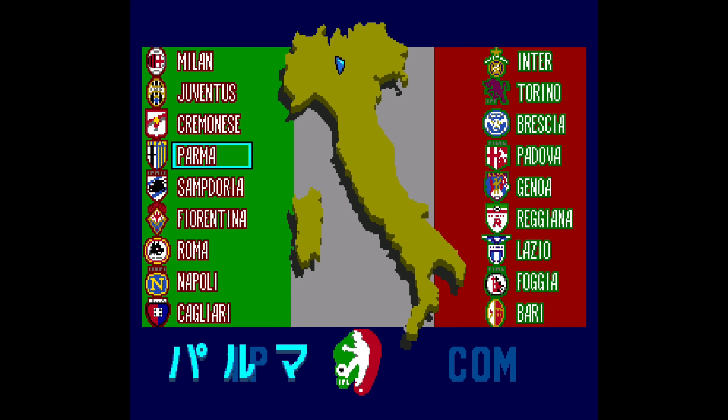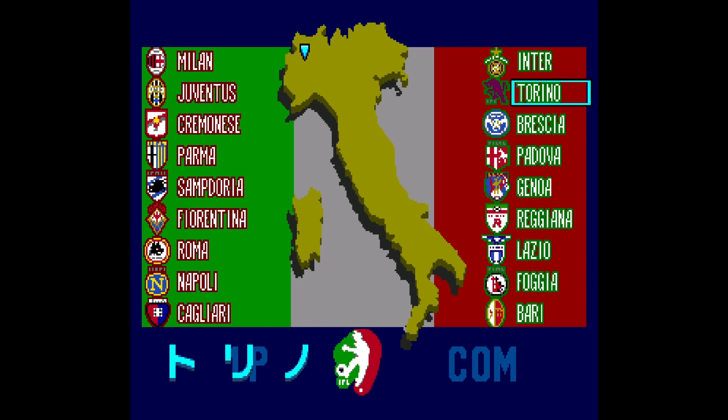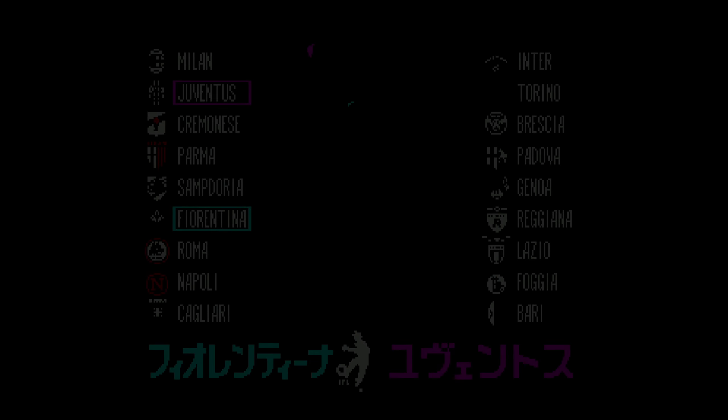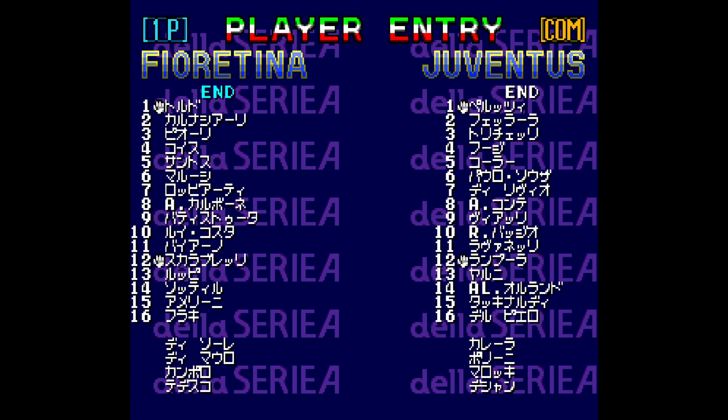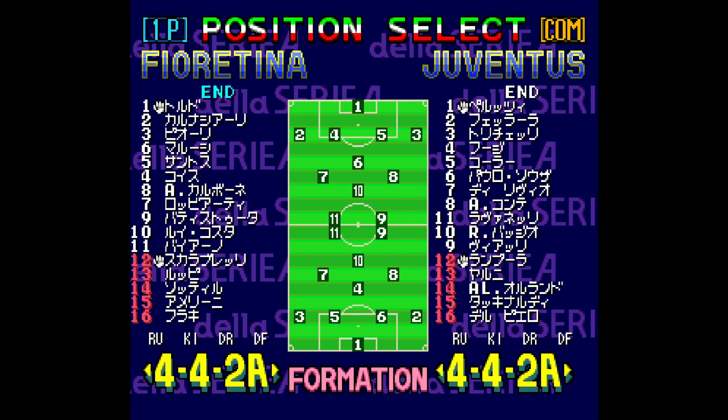This is a licensed Serie A game, and here are all the clubs with their official club crests. I don't know if you can play as other teams in this version of Formation Soccer. I don't want to delve into the menus too much because I can't read Japanese, guys, so I'm doing my best here.